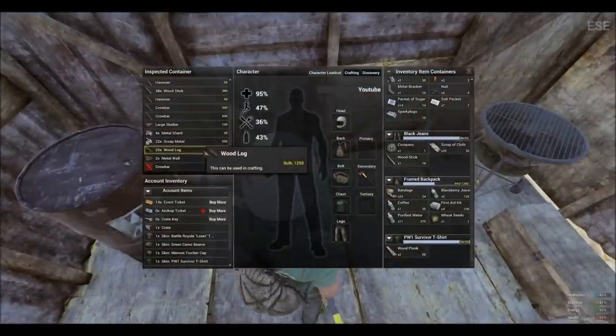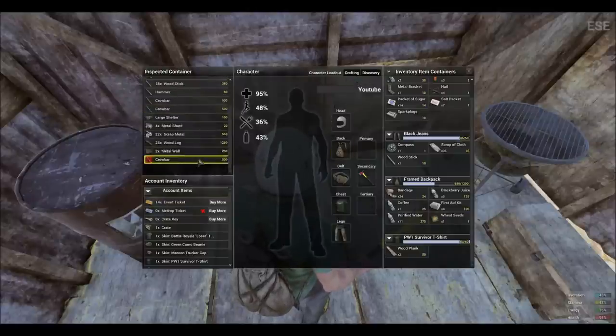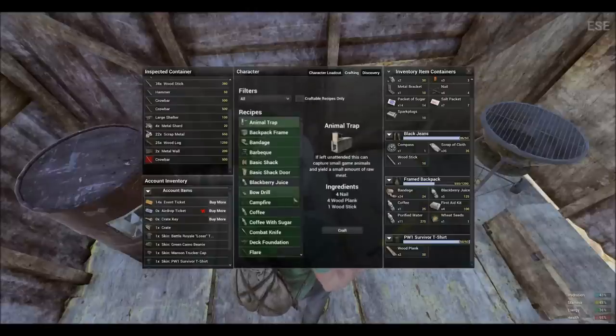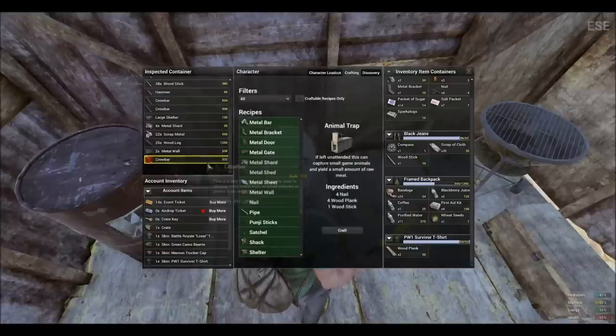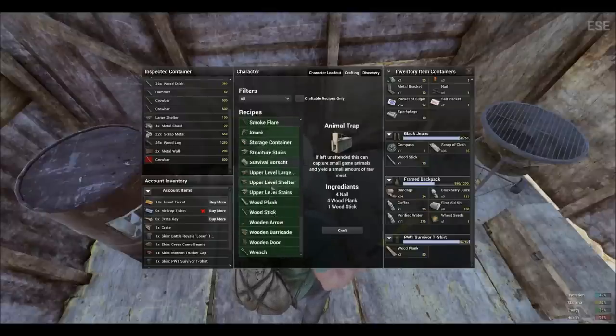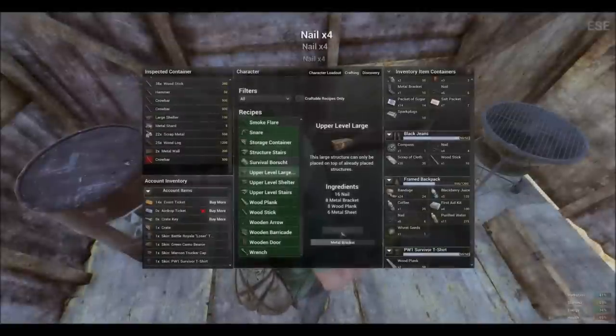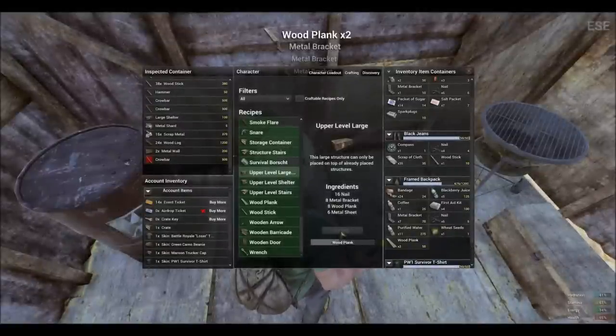Now let's build what we have currently discovered. By standing next to the chest you are able to craft straight out of it without having to put the stuff into inventory. As you can see I have the resources in my chest, I'm standing within the vicinity, and now I can build all of the upper level stuff except for the wall — they forgot to implement it, or something happened, as there is currently no discovery for them. I tried every combination and it says nothing on the sheets of metal or nails when I go to discovery. Upper level shelter — just click craft. As you can see it takes a ton of resources.